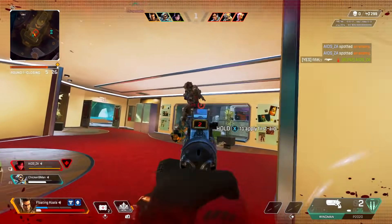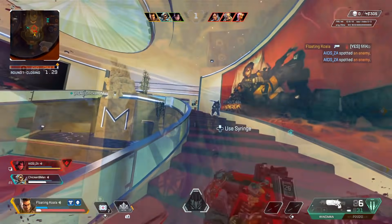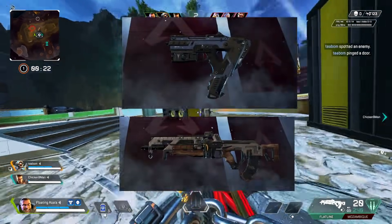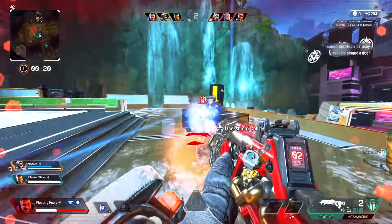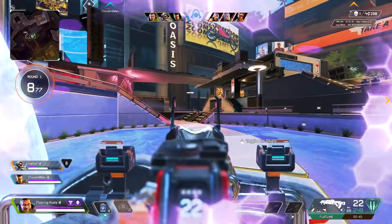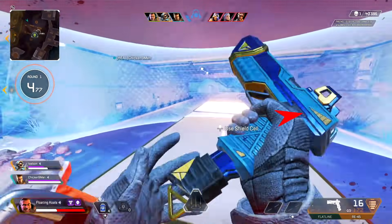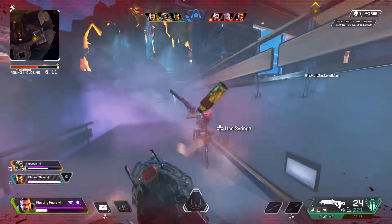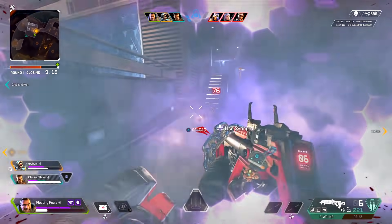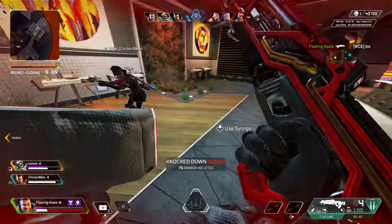Moving on to number 3 — this is a very beautiful loadout. This is the Flatline and the Alternator. In the clip you're seeing in the background, I'm actually using the Flatline and the Re. Whether you use the Alternator or the Re, it doesn't really matter. As long as you're using the Flatline as your main weapon, you can use one of those smaller, cheaper guns as your secondary weapon, which is a very good thing to do.